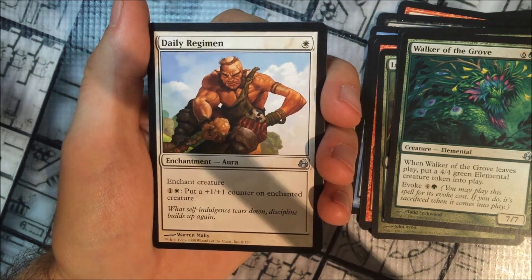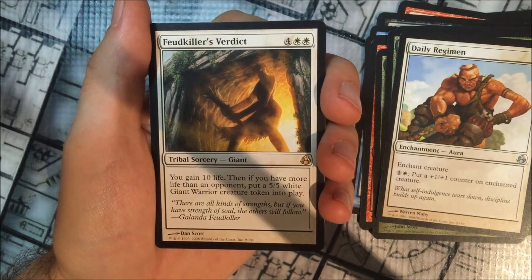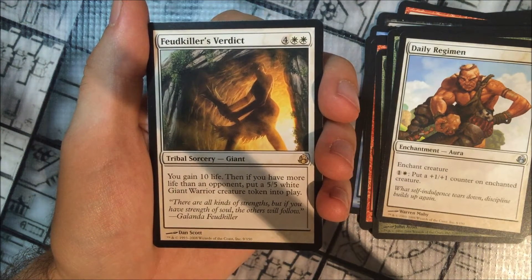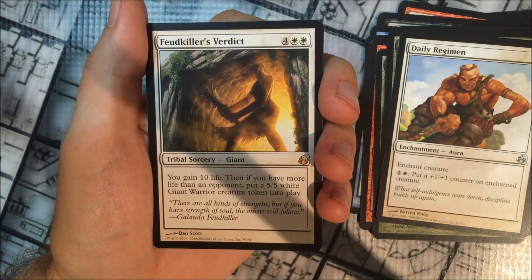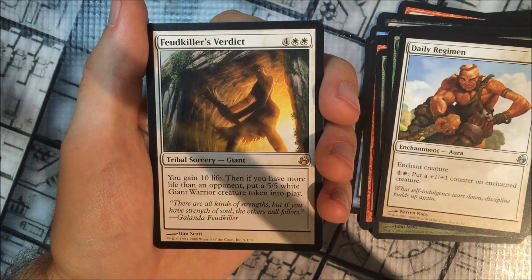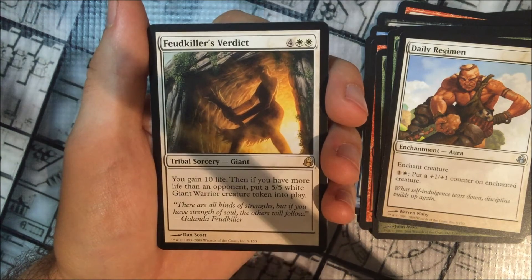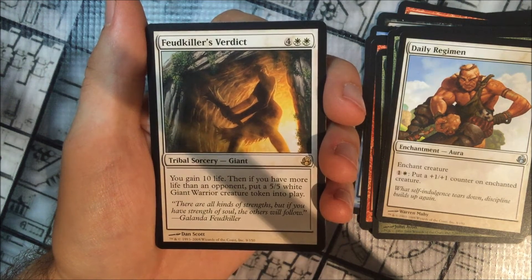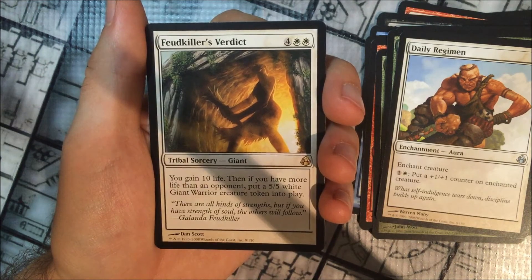So we were hoping for a Vendilion Clique or any of the other great rares in this set, and instead we have Feudkiller's Verdict. It is a 4 cost with 2 white — a tribal sorcery for giants. You gain 10 life, then if you have more life than an opponent, you get to put a 5/5 white giant warrior creature token into play. Not bad for 6 mana to gain 10 life, especially if you're gaining other benefits from gaining life, and getting a 5/5 is pretty good as well.